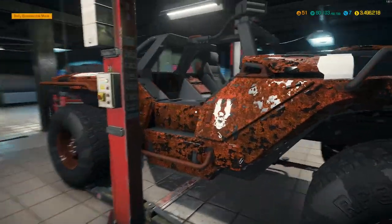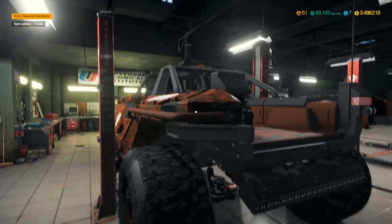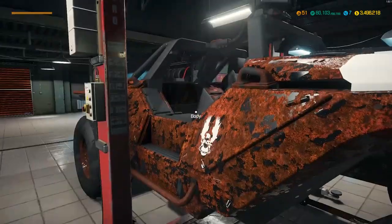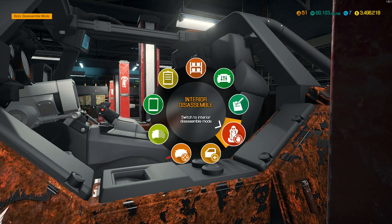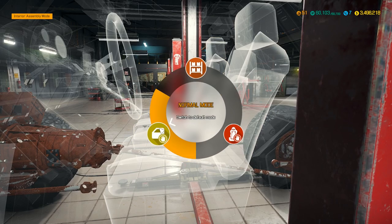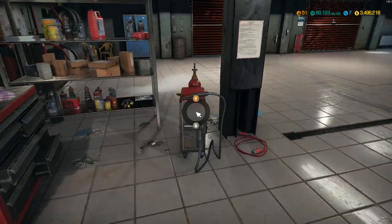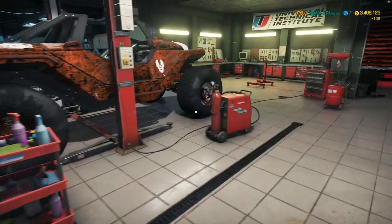Everything else like the engine we're gonna put a performance engine in. Transmission — probably just put a factory gearbox in. Paint — we're gonna paint it as close to the original color as we can; I really don't know the color code for it, so we'll see what options we have. I need to clean the rust off this thing and clean the interior. We can remove the trunk; let's go work on the interior.